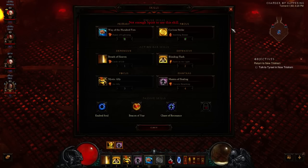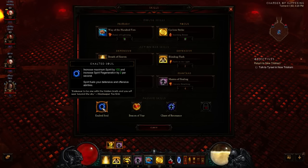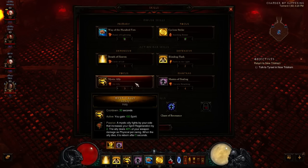To further boost your Spirit Regen, you want to get the right skills. You want Chant of Resonance for plus 2 per second, Exalted Soul for plus 2 per second, Mantra of Healing with the Circular Breathing Rune for plus 3 per second, and Mystic Ally with the Air Ally Rune for plus 2 per second, as well as an active that gives you 100 Spirit.